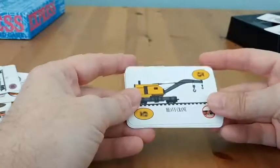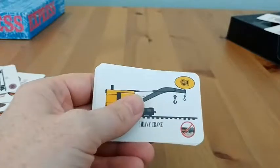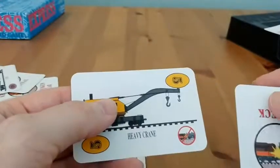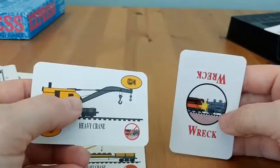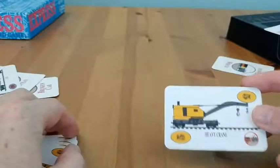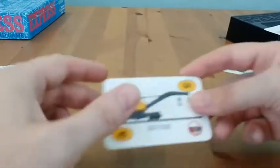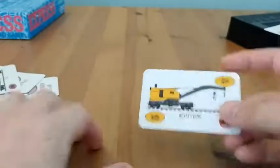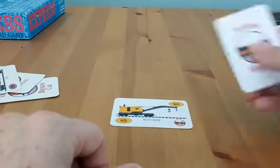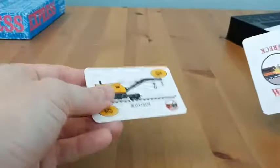The other set of cards you get are special repair cards. They each have a symbol in the bottom right corner that corresponds with a disaster card. For example, the heavy crane — if someone played the wreck card on you and this card was in your hand, you could play it so that the wreck doesn't apply to you. This card can then be played attached to one of the trains you're building, or at some point in the game you can play it face up in front of you — it's worth five points, but if someone plays the wreck card, they're able to destroy that card.